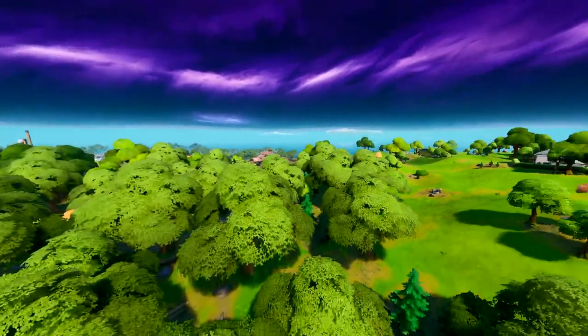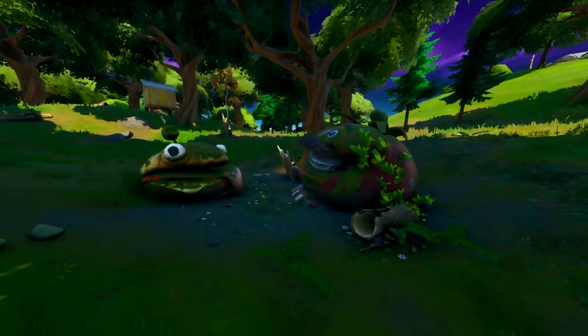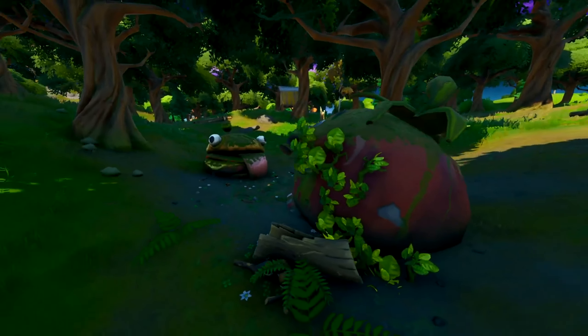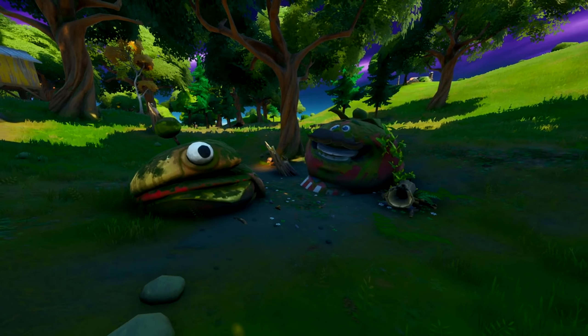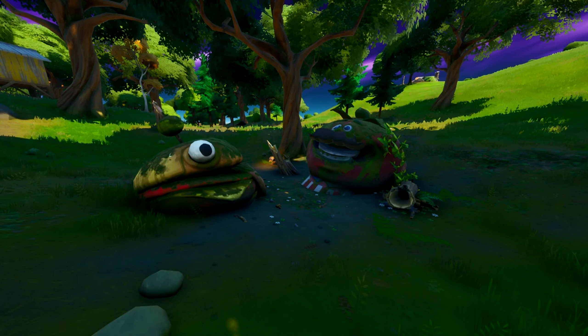The next easter egg is located in Weeping Woods. If you make your way into the heart of the woods you will see two guys — it's obviously a reference to the Durr Burger and the Tomato Temple area from the previous map. Interestingly, they're facing off against each other, referencing the food war between the two factions from the first ten seasons. If you look closely in the trailer you can see these get sucked into the portal, so I presume this is where they landed.